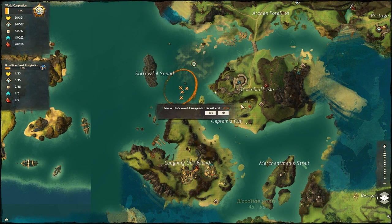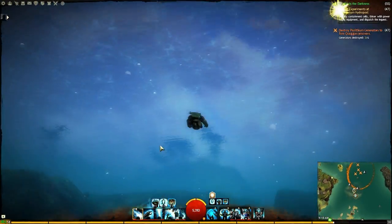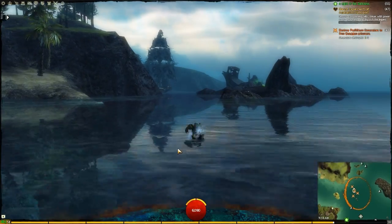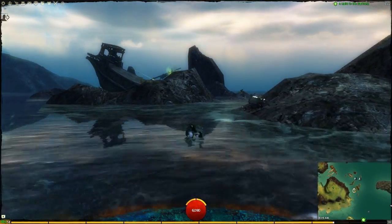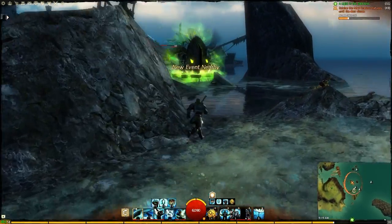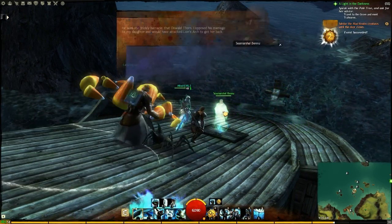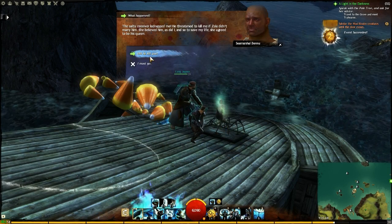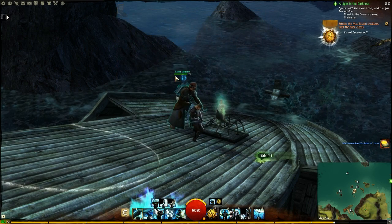This next book is in the Bloodtide Coast — the nearest waypoint is the Laughing Girl waypoint. You swim up, you swim across to this boat that's kind of crashed. Not too sure if that event spawns when you do your scan, which is an Aquinas scan for this one, because I came in when these guys were already doing it — so I think it may spawn that event when you do the scan.